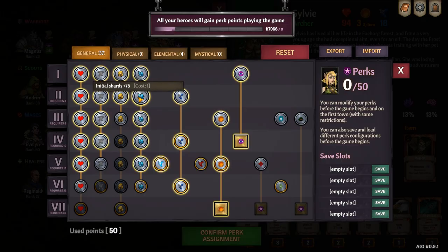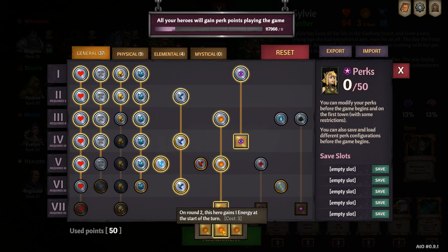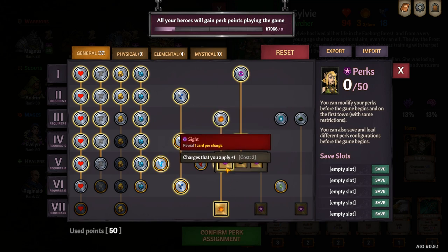When selecting perks on Sylvie I like to go for a 37/9/4/0. On the general tab I like to maximize speed and energy on turn 2, as well as an extra sight stack.